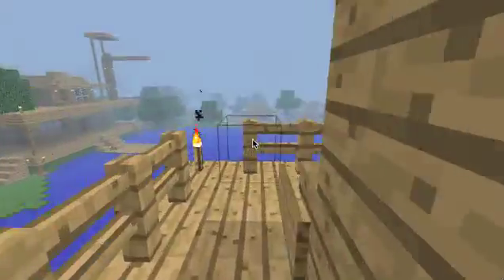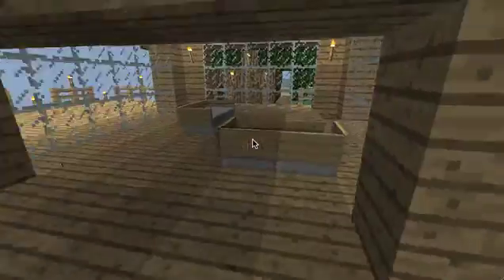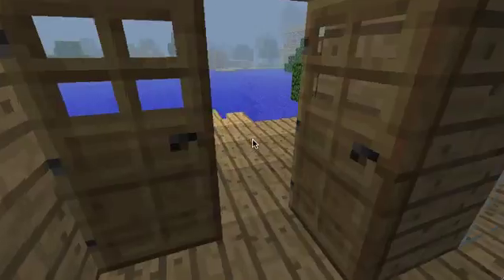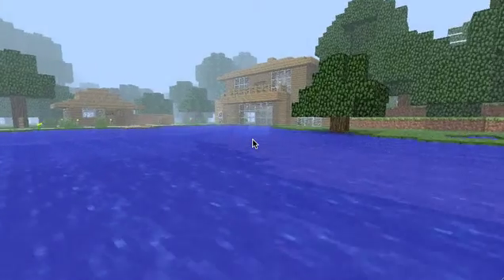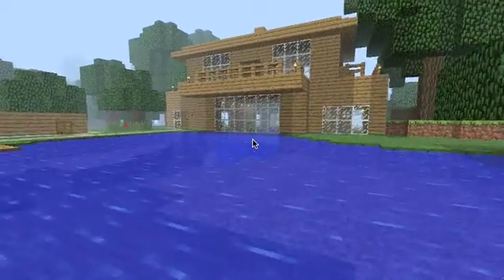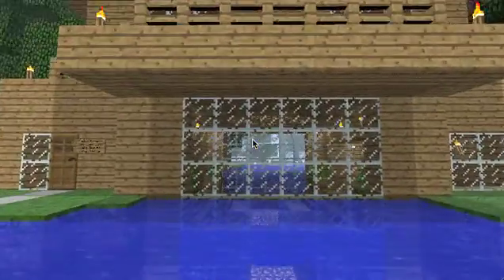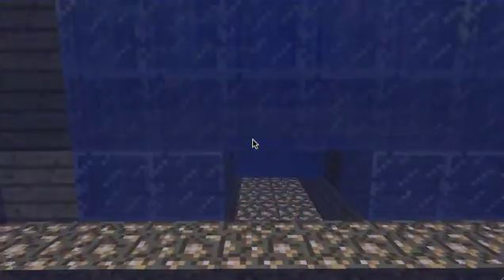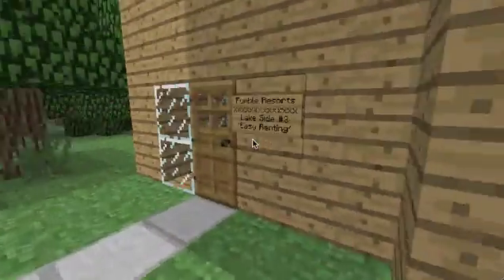Now we'll walk through the front. No diving board on this one. Let's go downstairs and check out one of the other places. We'll go for a swim — it's the easiest. That way I can demonstrate what we actually have done here with this crazy building. We've put glass from the top to the bottom so you can see inside and underneath.